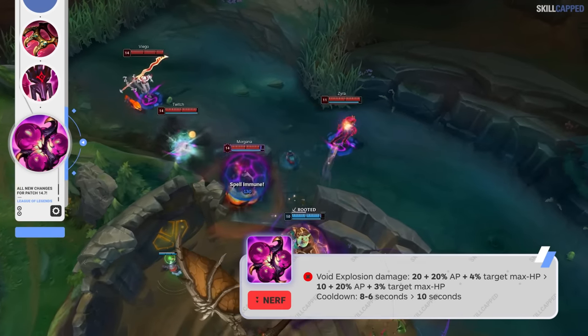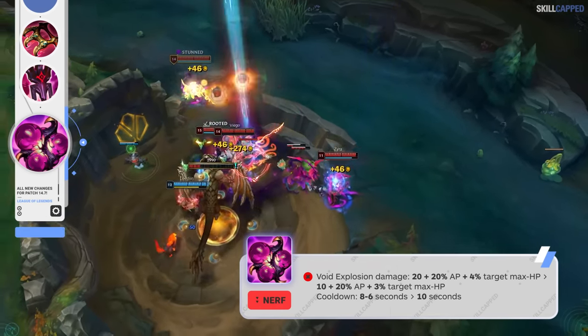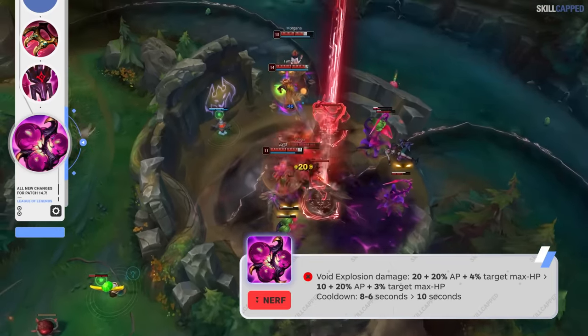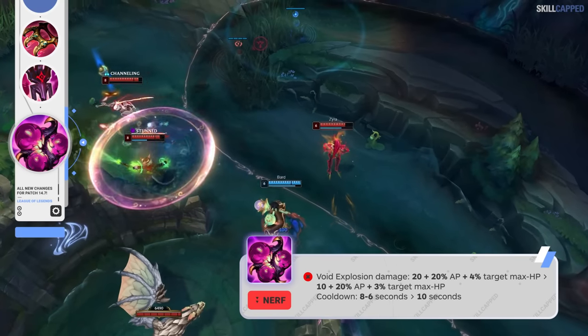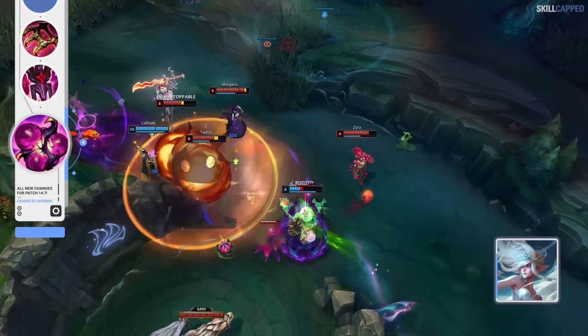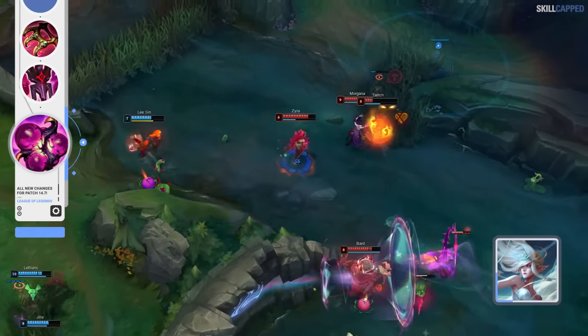Zazak's Realm Spike will be nerfed a significant amount for next patch, as the base damage is going down from 20 to 10. Max health damage will be dropping from 4 to 3%, and the cooldown will be increased from 8 scaling to 6 seconds, to a flat 10 seconds at all levels. This should push enchanter supports like Janna away from running Realm Spike and instead onto Dream Maker.